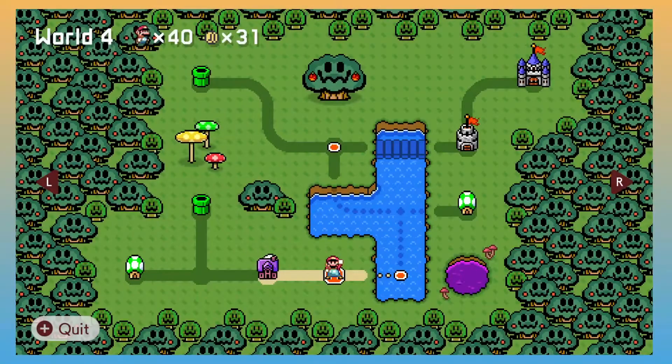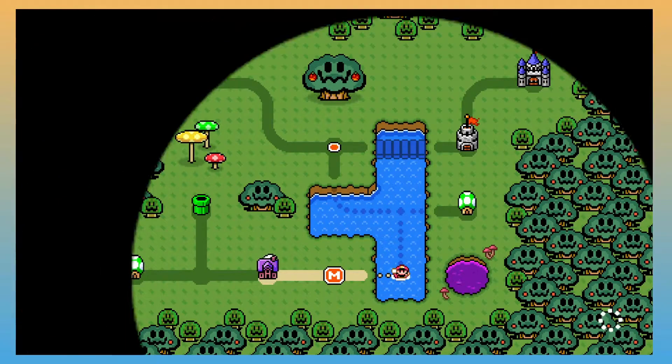Hello everybody, Jetpack Buddha here. Welcome back to the Super Jetpack Buddha world. We are on World 4 in this episode. You'll notice that we actually start off with a split path. You can choose either one of these, but I'm going to go to 4-1 because I technically think of that as the first level.